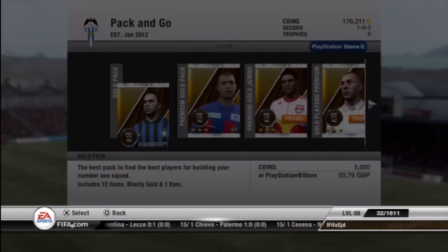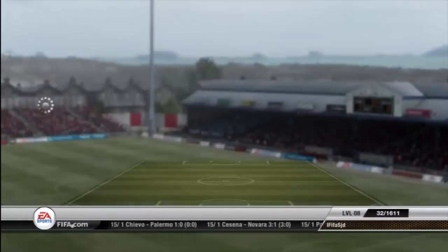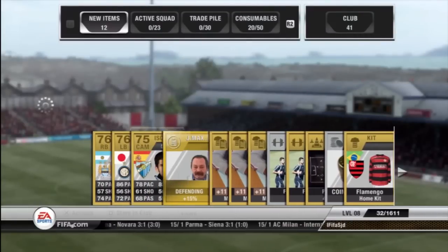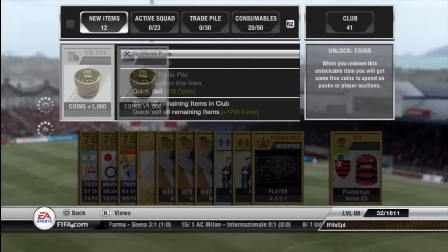Then we go and open a 5k pack, and these are usually pretty poor. We get Zabaleta who sells for about 500 coins — nothing much at all. But we get a rare defending coach, and we also get 1,000 coins in there as well.